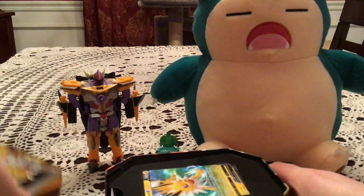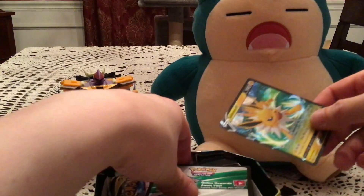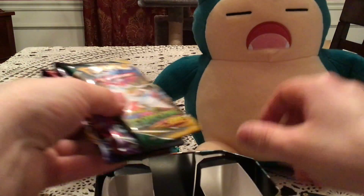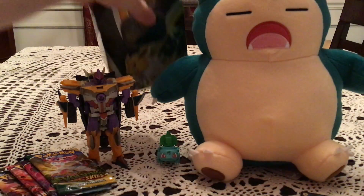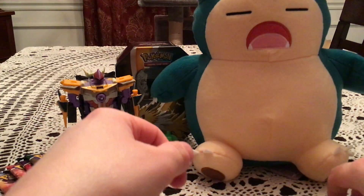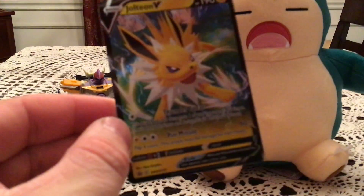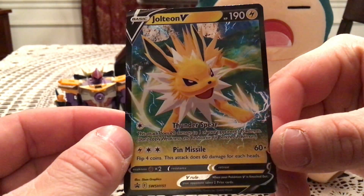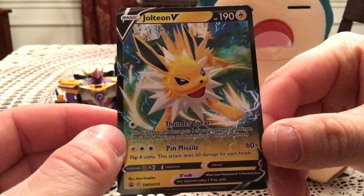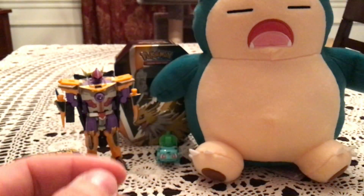Alright, so we have the Jolteon promo. Interestingly, they come in this little paper thing now I guess. I got the code and four packs — I'll just set that back in the back there. We have the Jolteon V promo, which looks awesome — Sword and Shield number 151. Looks very, very awesome. Nice attack pose, very cool.